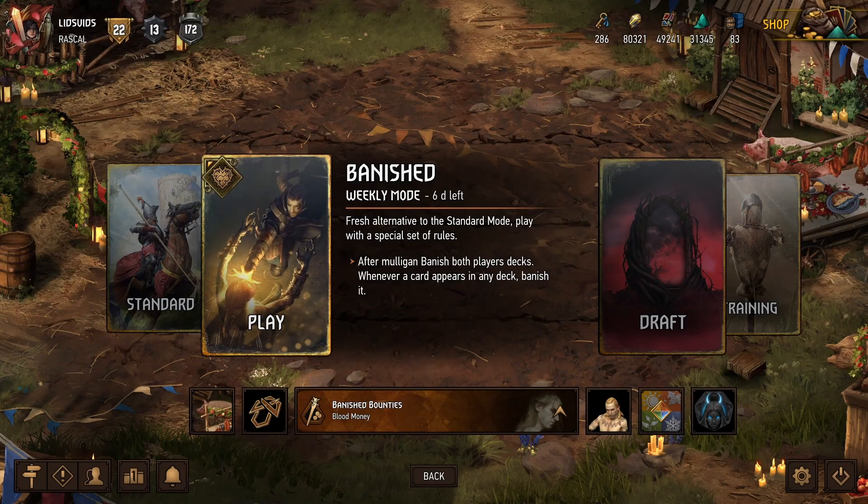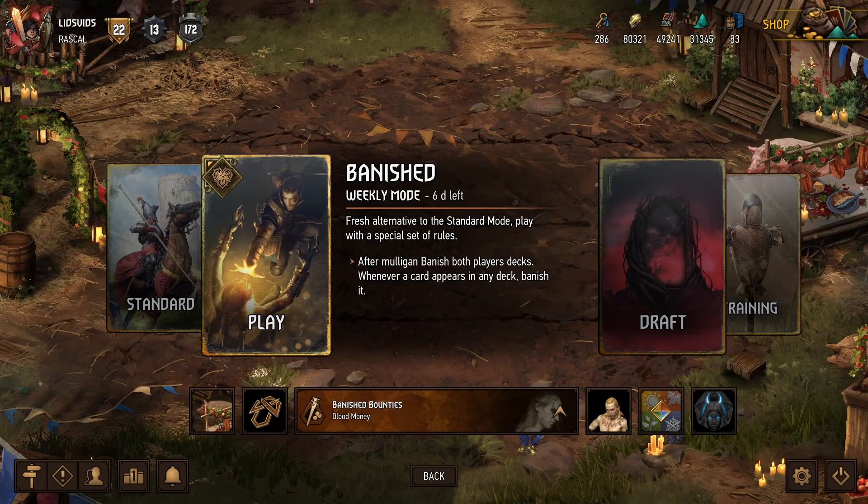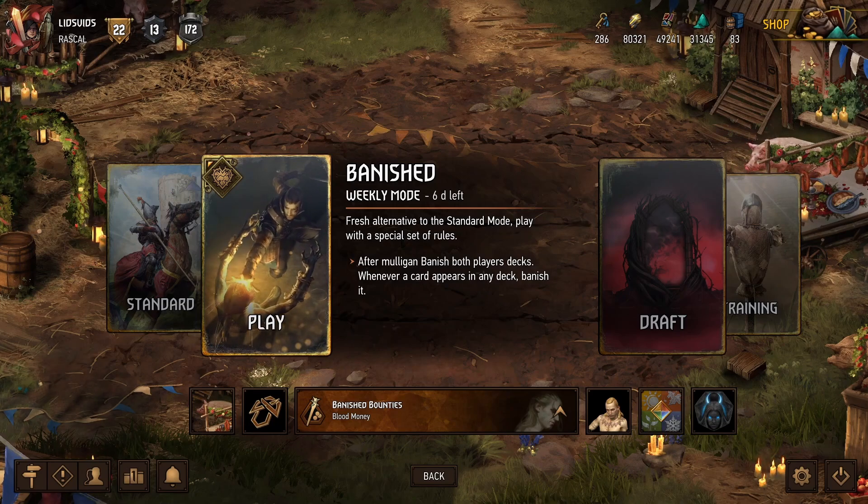Hey, what's up everybody, it's Lids and we're back for some more Gwent. Today we're playing the new Banished seasonal event, which is an alternate game mode in which every card in our deck gets banished at the start of the match. That means our starting hand is all we get, and that changes a lot, so let's go take a look at the deck.